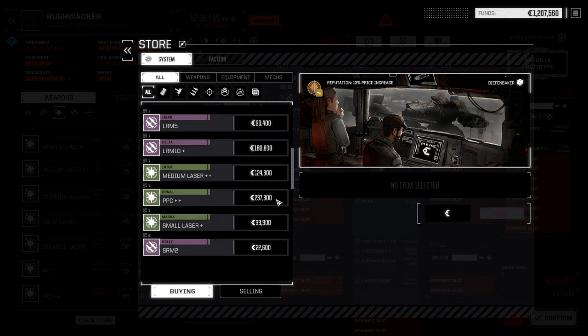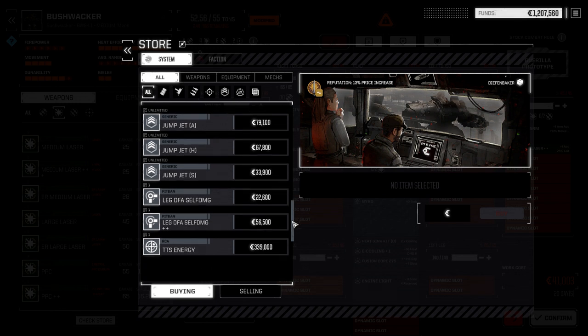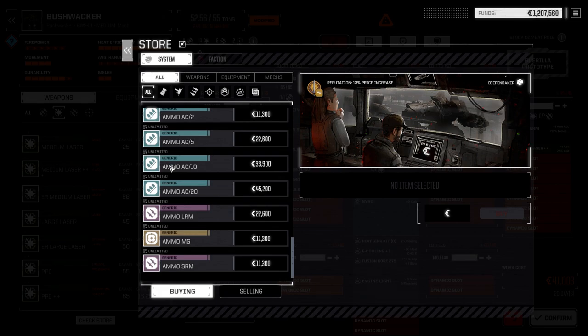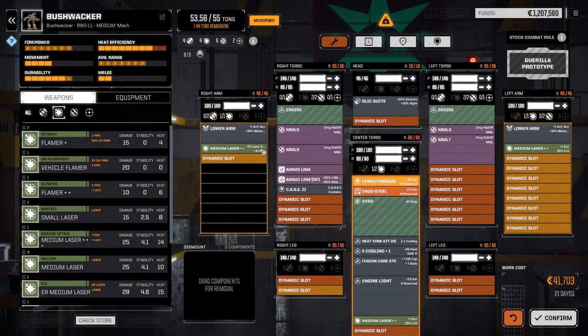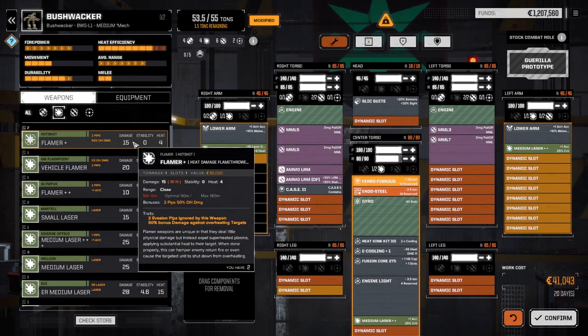100,000 — let's buy that and drop it in this guy. We've got a laser point in the center torso as well. Let's put the higher damage medium laser in the arm and one medium laser in the center torso. Now we've got a ton and a half left over but not really that many slots left. Maybe we drop a small laser somewhere — flames are a whole ton though and we don't have any good small lasers.